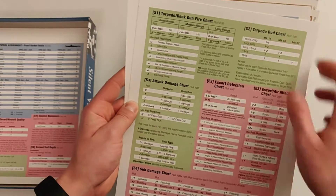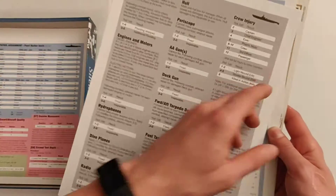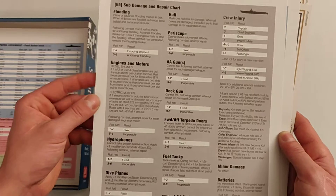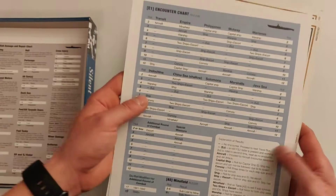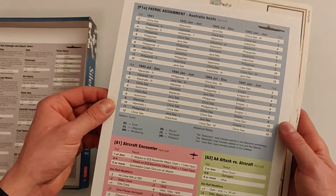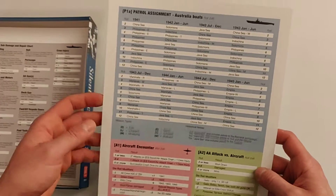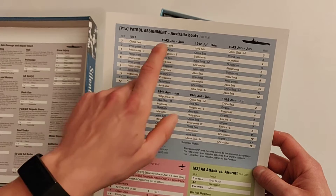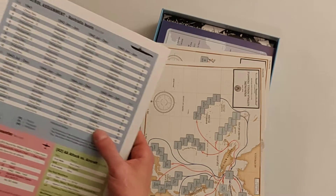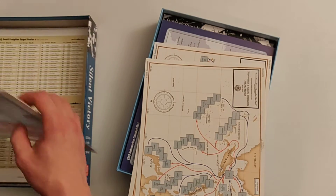This looks just like The Hunters: torpedo and deck gun fire charts, escort detection, and sub-damage, covering the different systems that can get damaged and how to repair them. We have our encounter chart and patrol assignment. You might notice there are two patrol assignment charts compared to just one in The Hunters — that's because our boats can start from either Australia or Pearl Harbor.